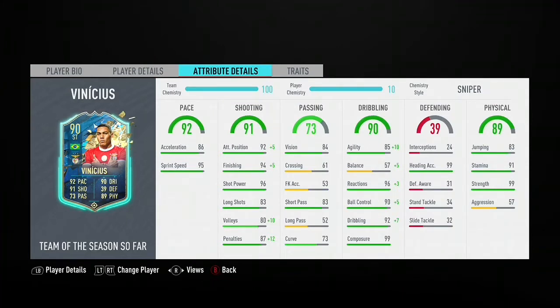The shooting on this card looks insane. He's got 92 attacking positioning, 94 finishing, 96 shot power, 83 long shots, 80 volleys, and 87 penalties. The passing is not the greatest — just average. He's got 84 vision, 83 short passing, and 52 long passing which might be a problem.